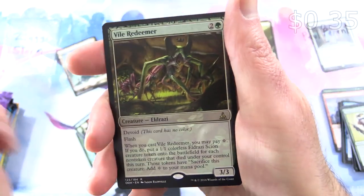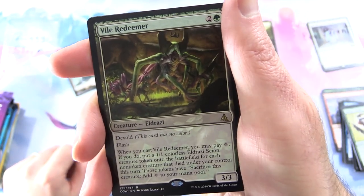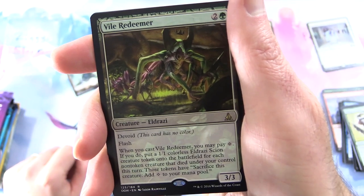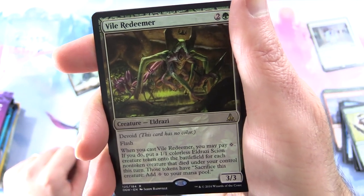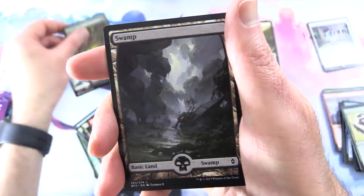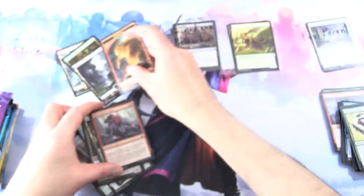Upside down again, and it is Vile Redeemer: Creature Eldrazi, 3/3/3 with Devoid — this card has no color. Flash. When you cast Vile Redeemer, you may pay 1 colorless mana. If you do, put a 1/1 colorless Eldrazi Scion creature token on the battlefield for each non-token creature that died under your control this turn. Add colorless mana to your mana pool. And a very nice Swamp and Elemental token — I'll throw that in as well.